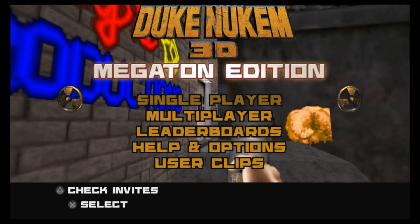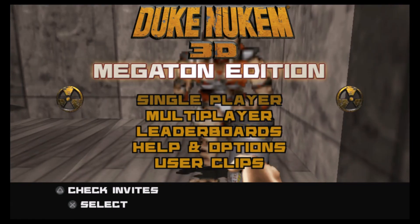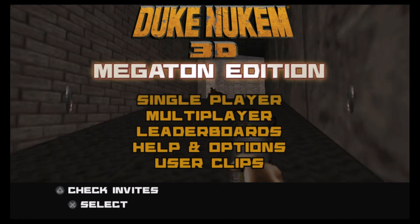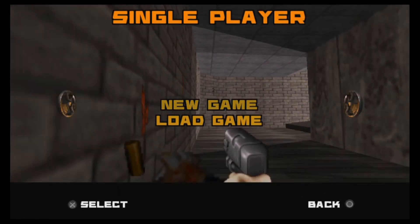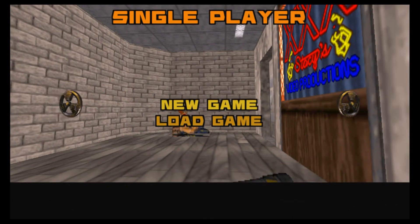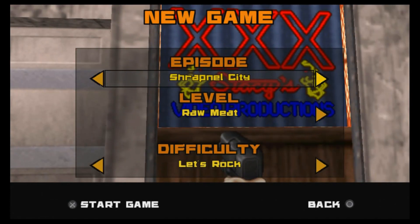Duke Nukem 3D Megaton Edition, just like the original game, is a 3D first-person shooter with 2D character sprites and environments. When you boot up the game, there are going to be two main game modes for you to go into: Campaign and Multiplayer.